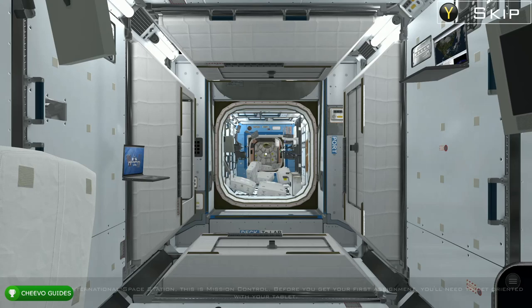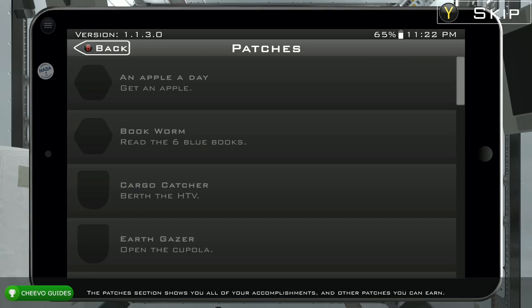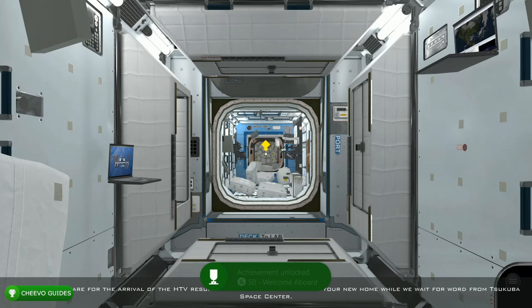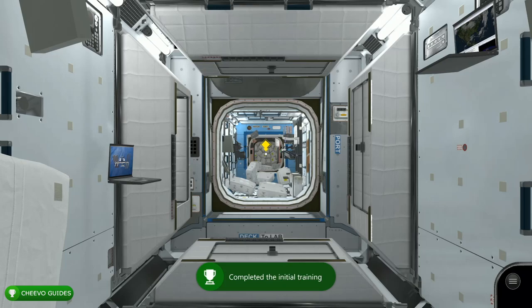When you first start the game you're going to start off in the tutorial. We can actually just skip through the tutorial by mashing the Y button, so just keep pressing Y to skip all the steps until we complete it and unlock our first achievement for completing the tutorial. This is the Welcome Aboard achievement worth 50 Gamer Score.